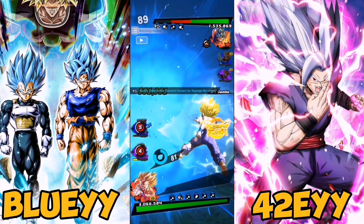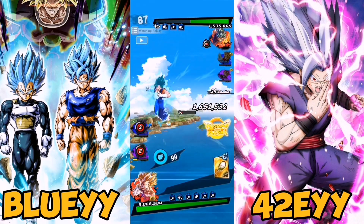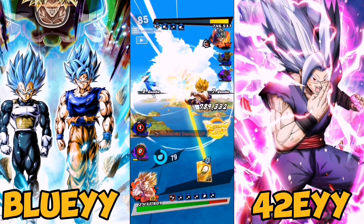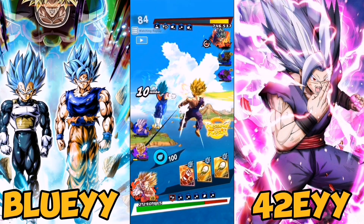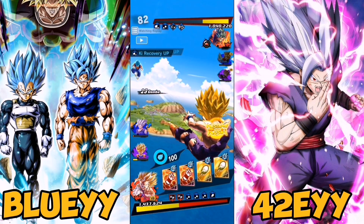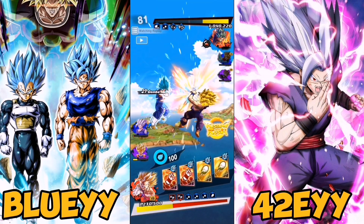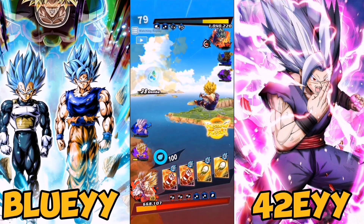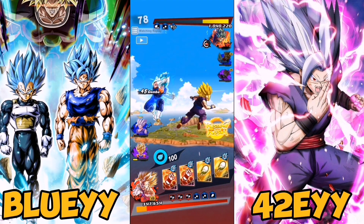That's my shout for this banner. Let me know — would you summon on it? What do you predict the banner could be? If you don't think Ultra Father-Son Kamehameha Gohan is going to drop, who do you think the next Ultra or Legends Limited will be? Let me know your thoughts in the comments, drop a like if you'd like, and I'll see you guys in the next video.